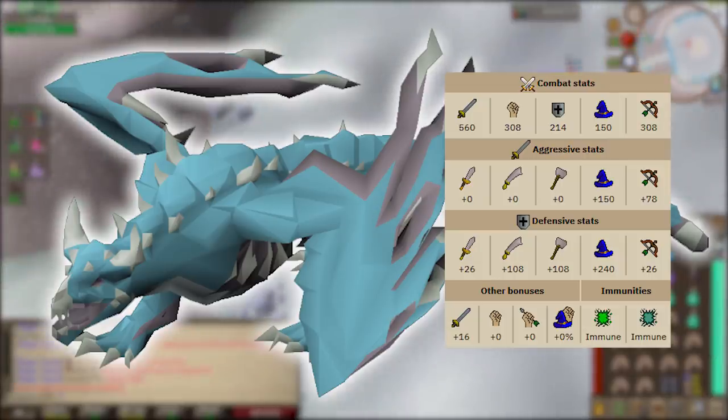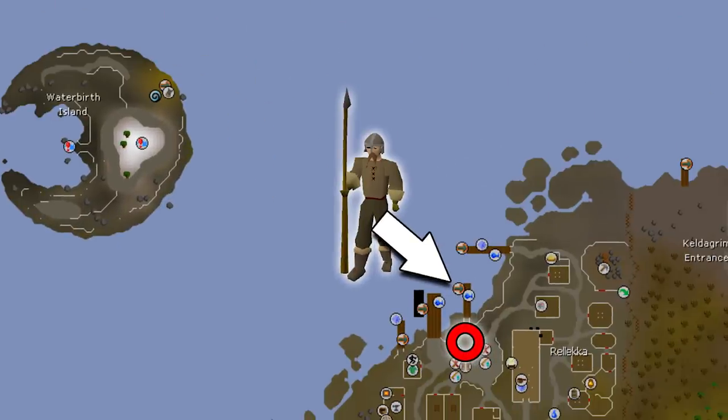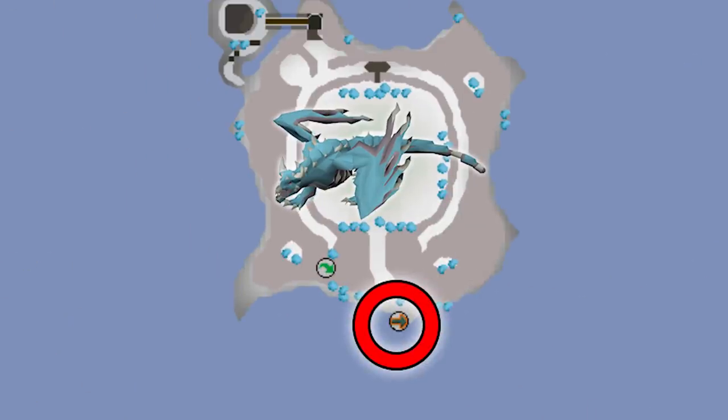To get to Vorkath most efficiently, start at Lunar Isle. Use the far-right bank booth — you can use it without getting kicked off the island. Restock your supplies and gear up. Once done, talk to either of the other bankers and they will kick you off the island, sending you back to Rellekka just south of the dock. Run straight north and talk to Torfinn, who will take you by boat to Vorkath's island. Quickly run north, hop over the rock, and you are ready to start your kills.